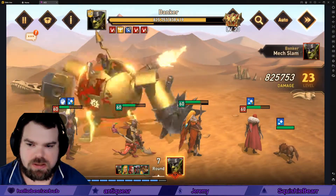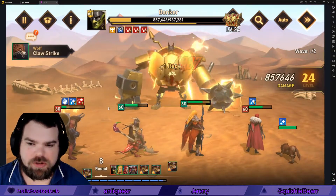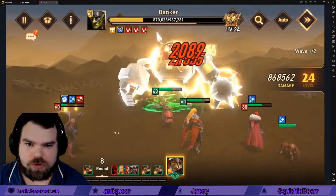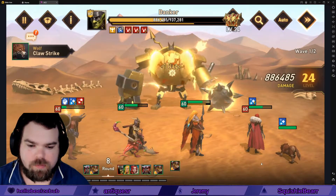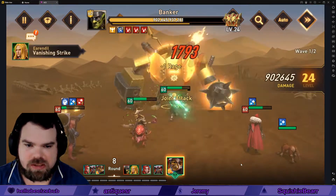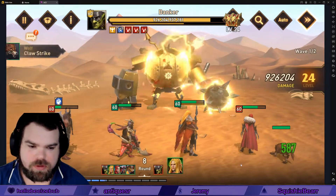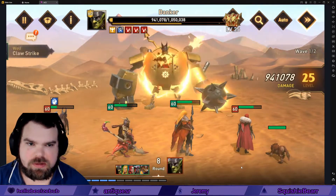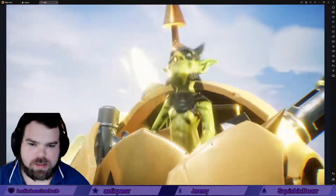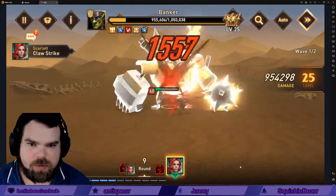Don't stun Hector — but he did get stunned. You get a bonus turn on the stun, so ideally you'd want the stun to go on Scarlet because the wolf still attacks even when she's stunned. Unfortunately it always seems to go on Hector since he's a bit squishier. Hector should die here — yeah, and then we'll probably wipe. That's okay, we have 952k. Scarlet did resist so we'll get one extra attack.